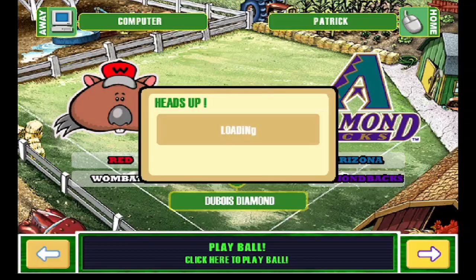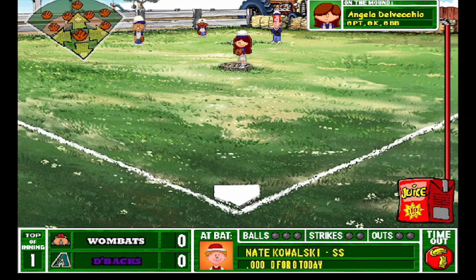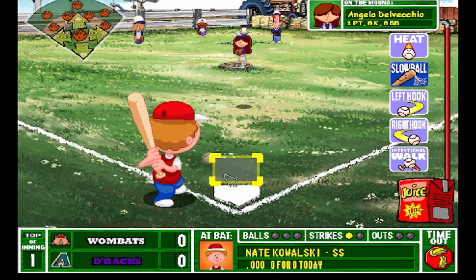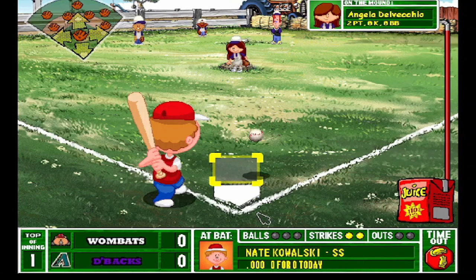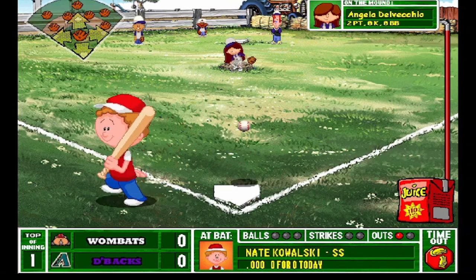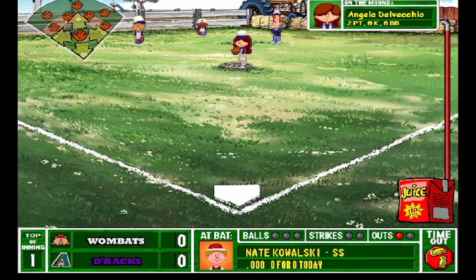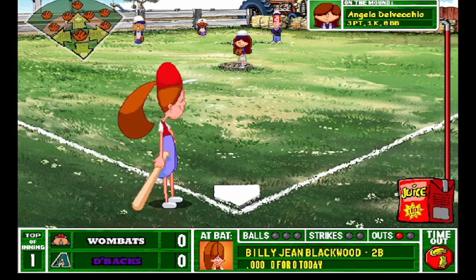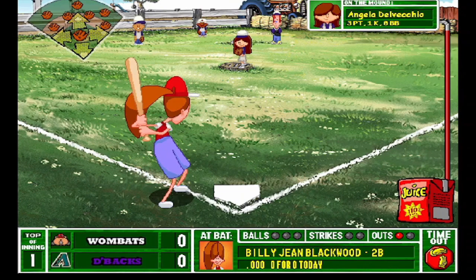Either way we got to get started — Red Wombats vs. Arizona Dimebacks, game one of the season, Dubois Diamond home opener, let's go! First pitch of the season is a left hook, high and in, just clips the zone — absolutely beautiful stuff from Angela. Paint, absolute paint. Down and away, Angela with a slow ball to get her first strikeout of the season. Three pitches and a strikeout — a third of the way to an immaculate inning, that's a great start.